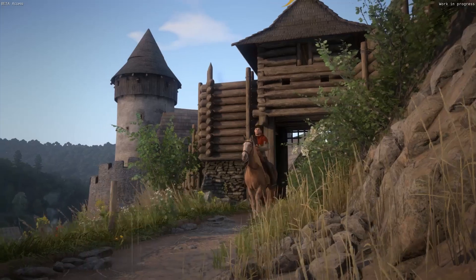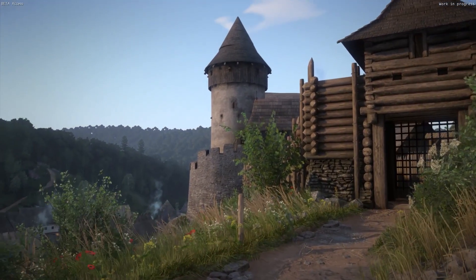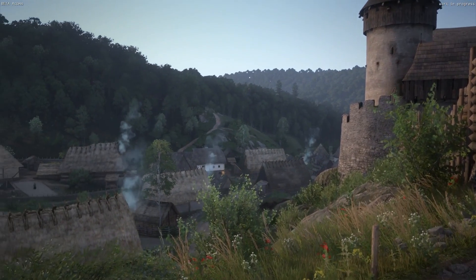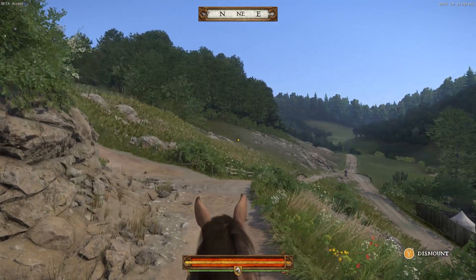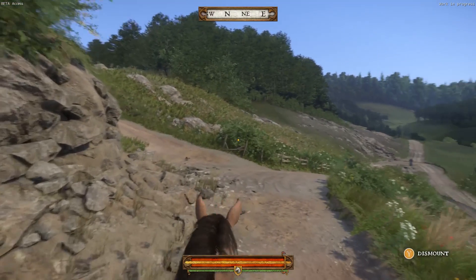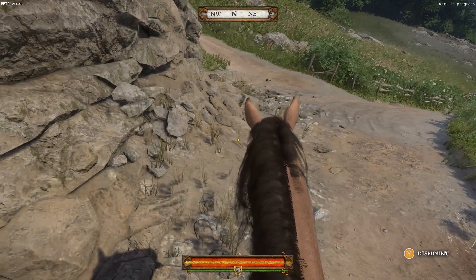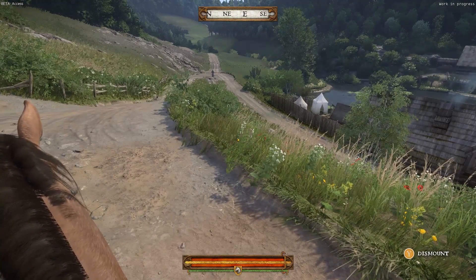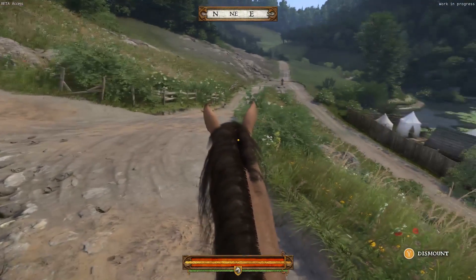So that starts up the opening quest. We now leave the fortification here at Talmberg on our horse, and that is exactly where the game picks up. Beautiful setting — they've actually worked with local historians to try and recreate what this area would have looked like back in this time period. I'm going to be using an Xbox wired 360 controller for this, because the sword combat is much easier with a controller than with keyboard and mouse. I struggle with keyboard and mouse, so that's why I've gone with this.